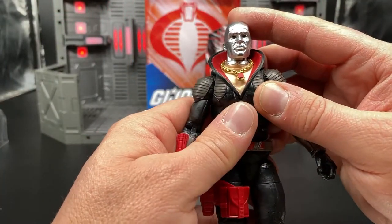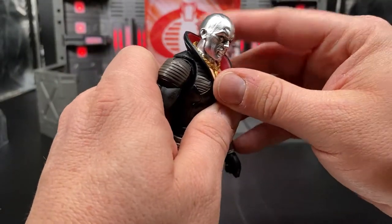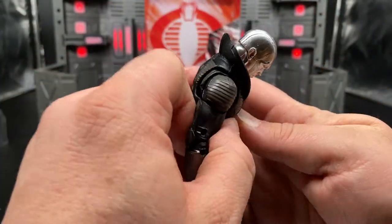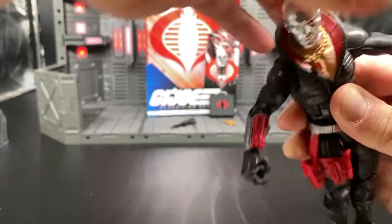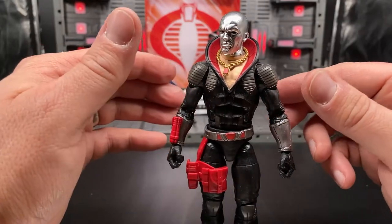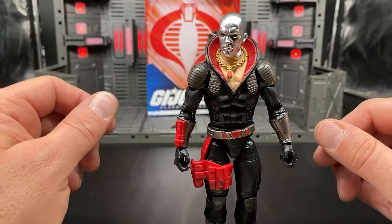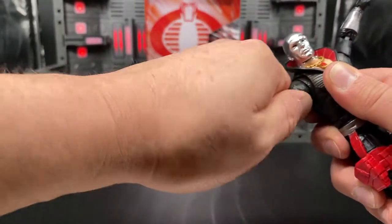Moving on to articulation — his head is on a ball joint with another ball joint on the neck. He can look up a little bit, but it gets hindered by his collar. He can look down, just a little bit, but with that extra bend in the neck he looks down well. He's got butterfly joints on the shoulders and they go back pretty well, but forward not as much. His arms rotate 360 degrees with no problem. However, his arms don't quite hang at his sides naturally — they're kind of pushed out because of the shoulder joints. His shoulder articulation is a bit limited by the shoulder pads, but they still go up a good bit.